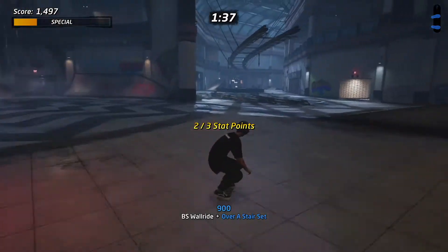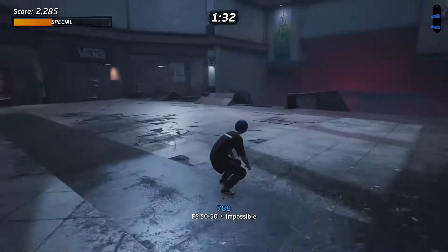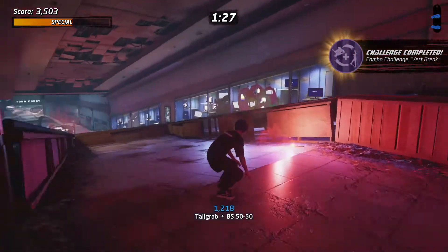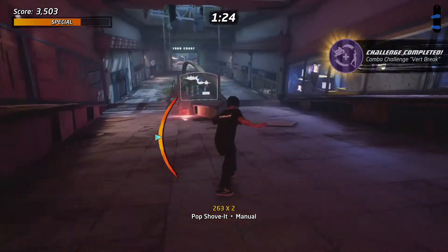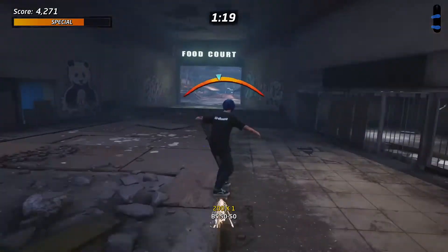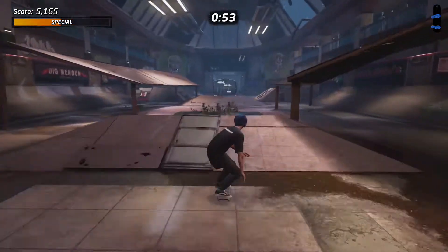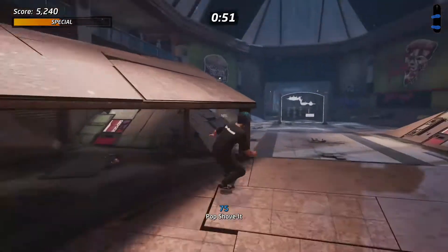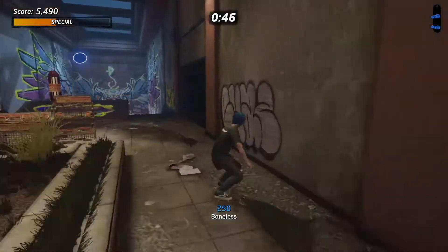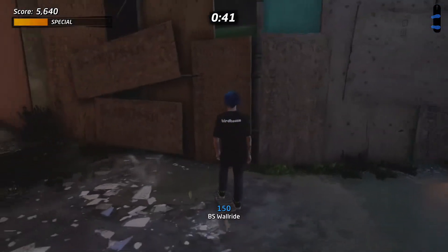The last stat point is quite a ways down the level, so make your way through the escalator area past where we picked up the robot and just keep heading through the level. It's pretty hard to miss — it's basically right at the end through this other room. You want to boneless to make that jump a little bit easier, but you can make it if you're going quick enough.